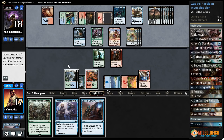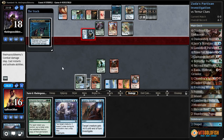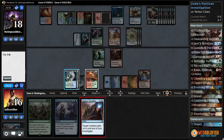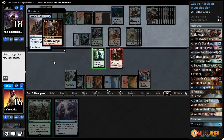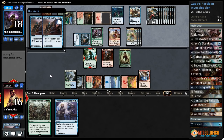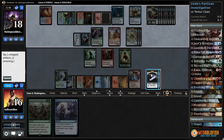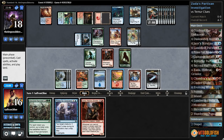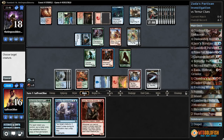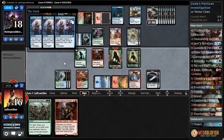Opponent's getting one-ones. Pia and Kiran Nalaar — more one-ones. We're getting to the point where we're going to have to combo off, and soon. Gets in for one, investigates again. Let's Jace's Scrutiny Zada, doubles it up. Target Silver Fur, gets us a wolf. Investigates, investigates. Now we get to shoot down a Thopter token. Let's press for answers — our Zada copies, our wolves investigate, investigates.